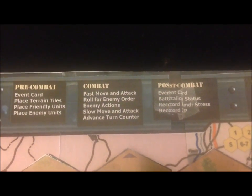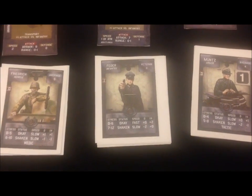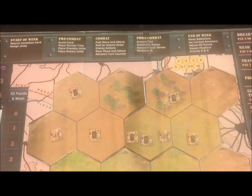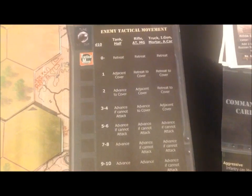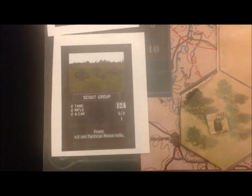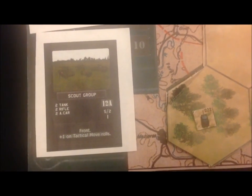Next we move on to combat. My fast guys get to move and attack. Of my four commanders, Fedor is the only one who's fast, but I'm going to wait until next turn for him to attack because I don't want him in range of the enemy tanks. Now we're going to roll for enemy order using the tactical movement chart. Based on the unit type and die roll, we'll see how far they advance. The scout group moves fast, so whatever die roll I get, I'm going to add one, making it a little more aggressive.